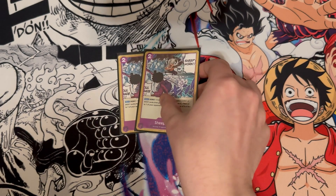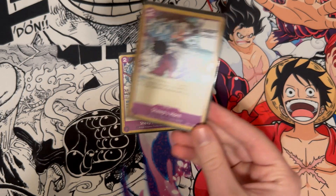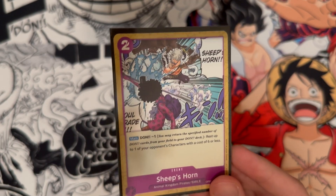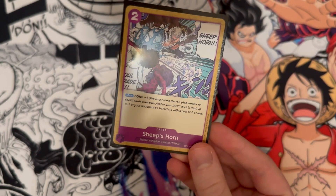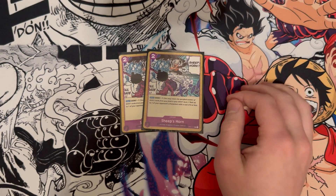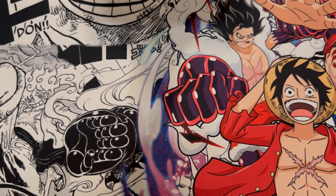Then we have two Sheep's Horn — a card I added pretty recently after seeing someone win or get second at a tournament in Los Angeles with Purple Luffy. I have straight up won games with this card. If I'm playing against Takazuki I can rest their Borsalino, or against Kat I can rest one of their Brulees. It's a two cost Dawn minus one — rest up to one of your opponent's characters with a cost of six or less. I think two is really solid and this was one of the big changes I made to the deck. If you're not running Sheep's Horn in Purple Luffy, you should definitely look into it.